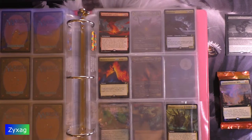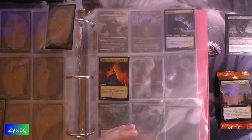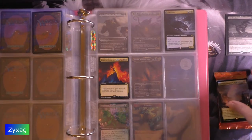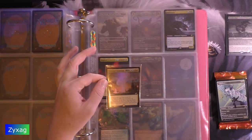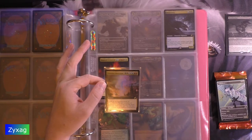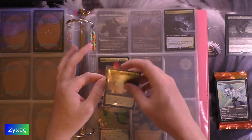Genesis Ultimatum. So I actually have a copy of every ultimatum at this point — it's just two of them are alternate art only. Hopefully that changes in the future. Genesis Ultimatum — green, blue, red, seven mana sorcery. Look at the top five cards of your library, put any number of permanent cards from among them onto the battlefield and the rest into your hand. Exile Genesis Ultimatum.